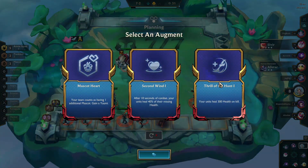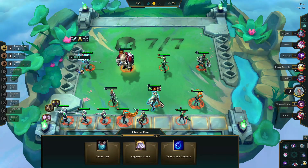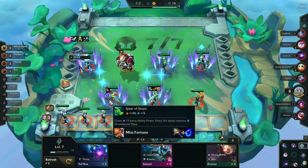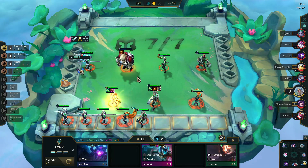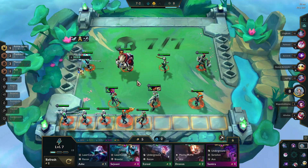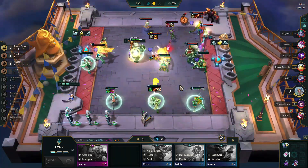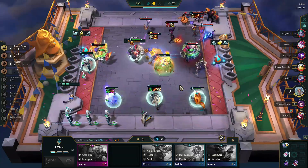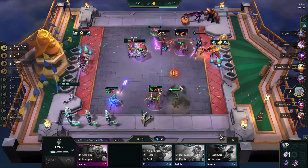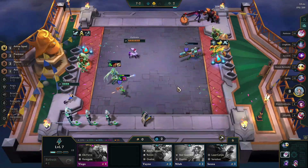It's time for our final augment, and Thrill of the Hunt is an easy choice because one thing this build lacks is healing — you really don't have a good spot for heal items. We found Miss Fortune so we get to put her in. Spear of Shojin and Jeweled Gauntlet are great items for her. I'd love a Rage Blade to speed up her attacks but this will do for now. Miss Fortune is so destructive — her Wave of Bullets does tons of damage, and because she's an Ace, if they get below 12% health she executes them.